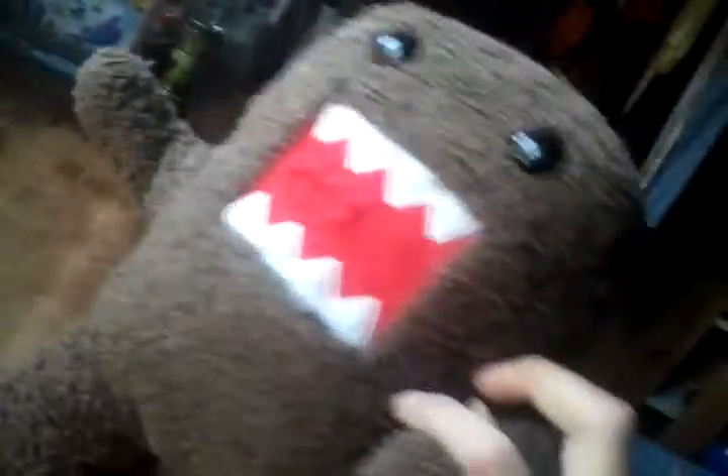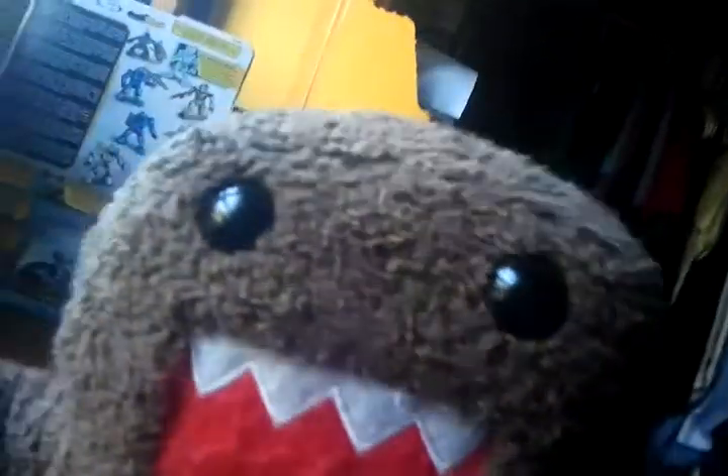He doesn't have much stuff in his back, it's just normal. He's all brown and he has this big mouth opening up with his teeth — I'm trying to scare you, I'm going to scare you. He can stand too. He's like a square, a real big square. He has a red mouth and black eyes — two of them.